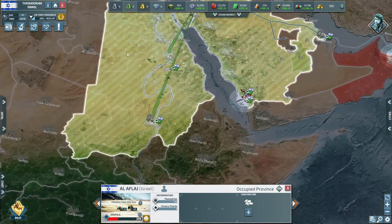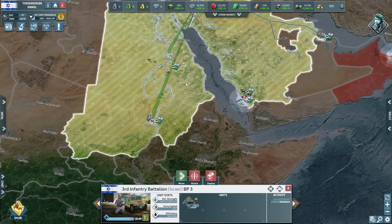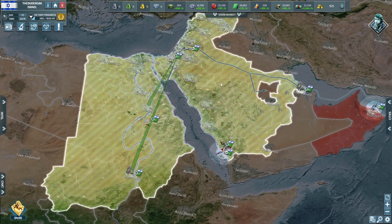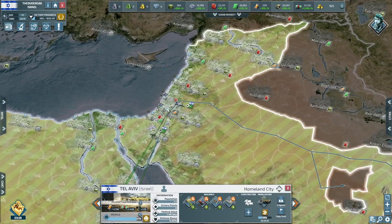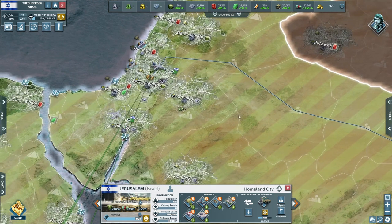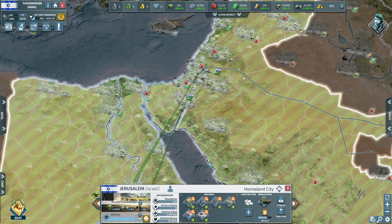I'm flying troops out of this area as we have taken control of Sudan, and we just don't need the extra troops here at the moment — I'm flying some out to push where we need it most. We're building troops right now and then we're going to carry on building jets into the foreseeable.